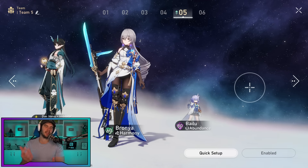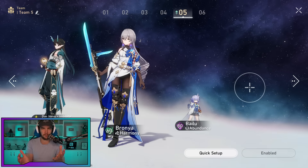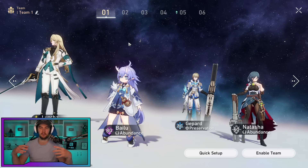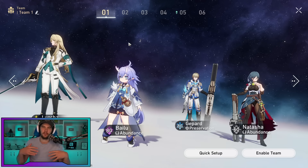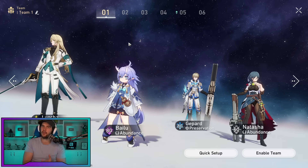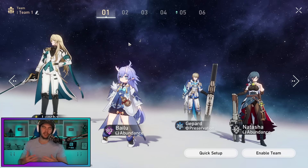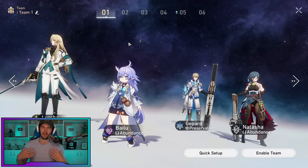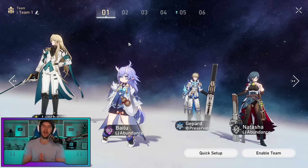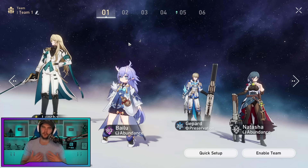For teams, it's all about skill point efficiency. There's a formula: Dan takes one slot, the next slot needs to be a main defensive support for survival. My top two picks are Luocha and Bailu because they basic attack a lot and don't need to use skills as much as Natasha — who is more unforgiving since she has to skill more to get heals up. Gepard is another option since you can just basic attack with him, maintain shields, and use him as solo sustain — but it can be stressful if you start taking heavy damage.